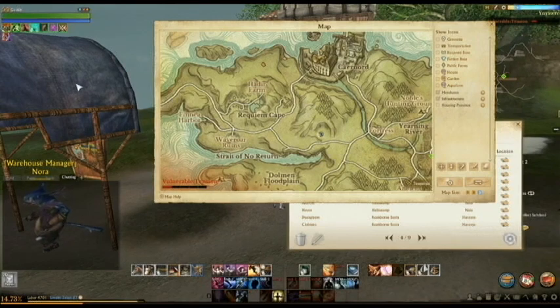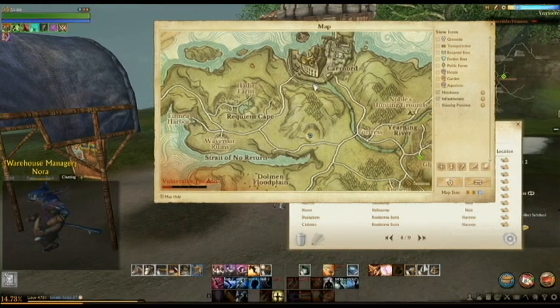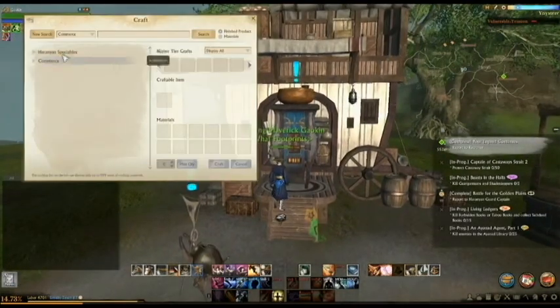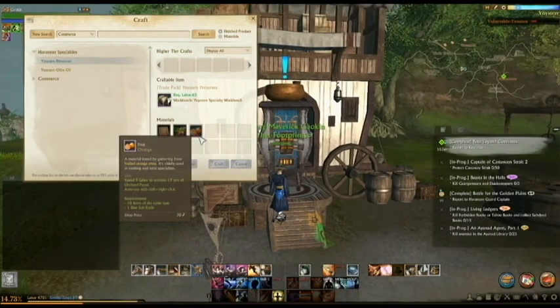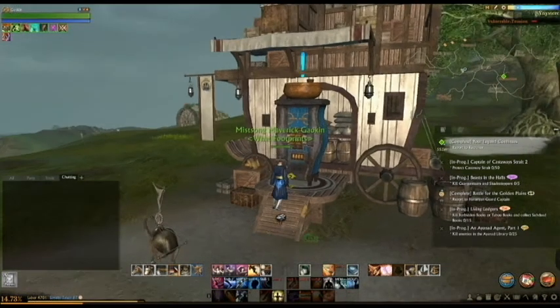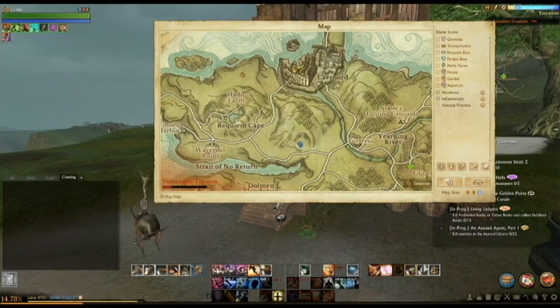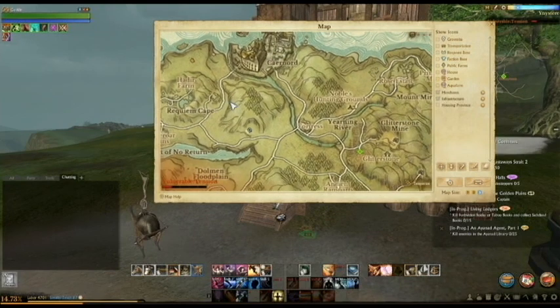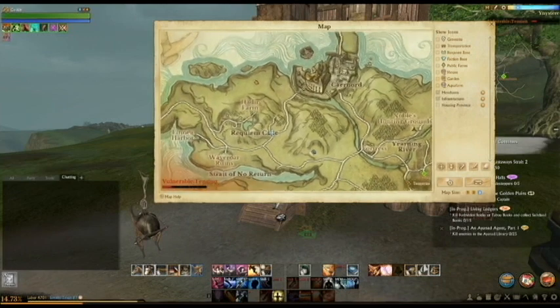Here we are in Yenistere at one of two specialty workbenches. You can get there from Canard or Headier's Farm — both are roughly the same distance. Personally I think Headier Farm might be a little bit closer since you can go straight there following the road. In Yenistere you're able to make Yenistere Preserves, which require 50 chopped produce and 8 oranges, or Yenistere Olive Oil, which requires 50 ground spices and 14 olives. Note that Yenistere does go into war quite often, so many people only come here during peace.